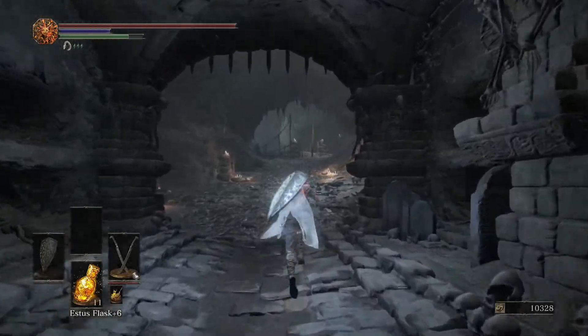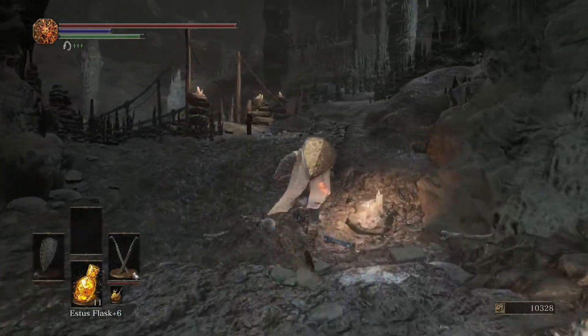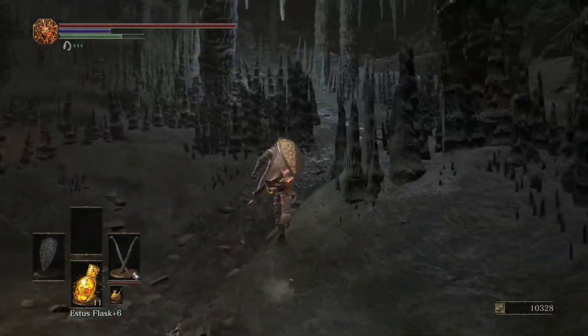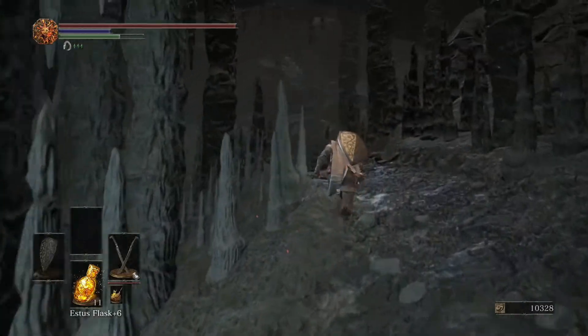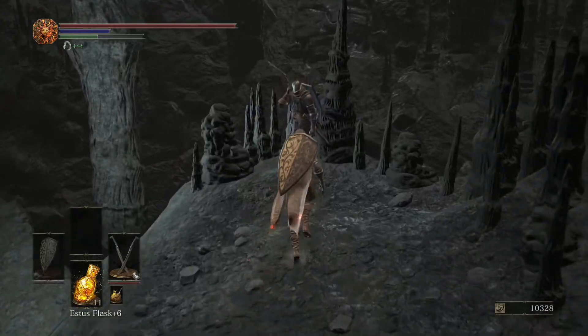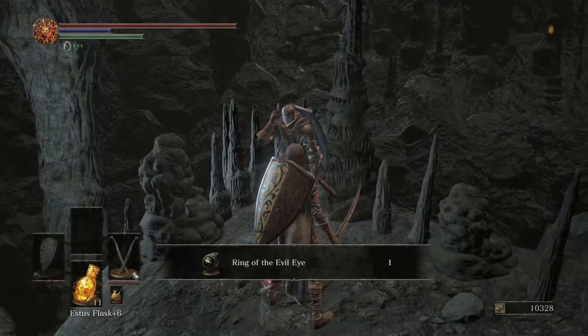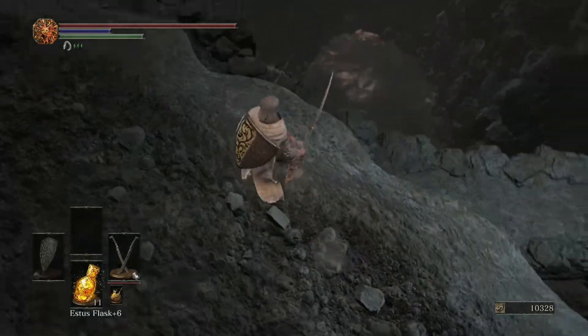You might not notice it, but there is a path on the right, right before the bridge where Anri is. If you turn over here, Anri is going to be chilling there. He gives you the Ring of Evil Eye when you've talked to him about the Smoldering Lake, which means you've progressed his quest. Pretty cool.